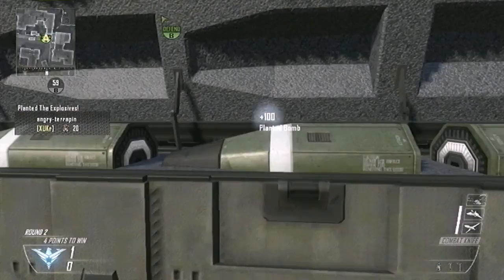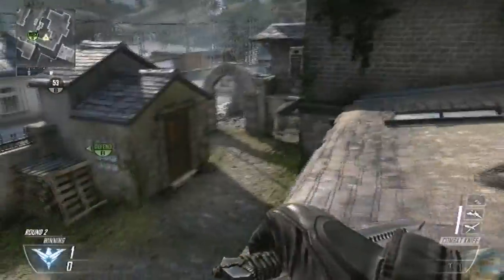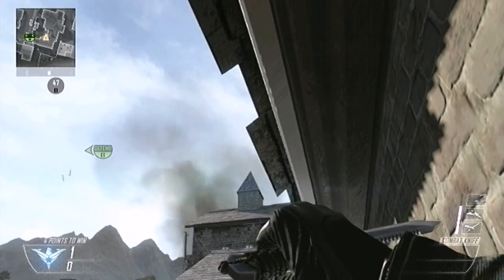Once you've planted, dump your tactical insertion if you'd like, jump up onto these boxes, and then you want to aim about a crosshair's height above the little spike just there.